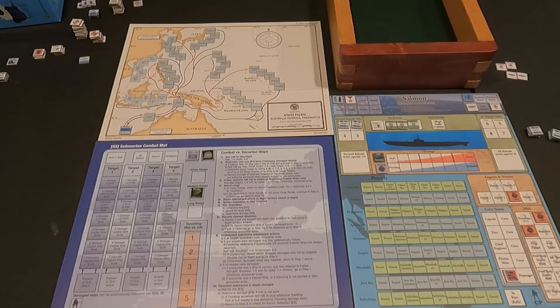Hey everybody, this is Dave coming to you from the Gaming Cave. Today we're going to continue our playthrough of Silent Victory, U.S. Submarines in the Pacific, 1941-45. Game designed by Gregory E.M. Smith and published by GMT Games. This will be mission number four and it starts in December of 42.